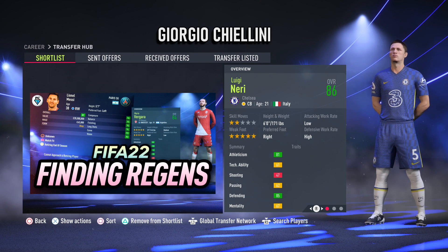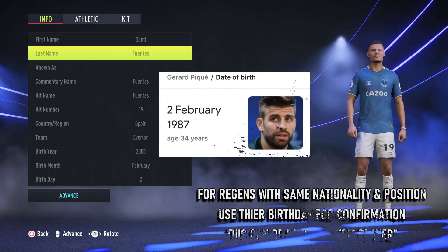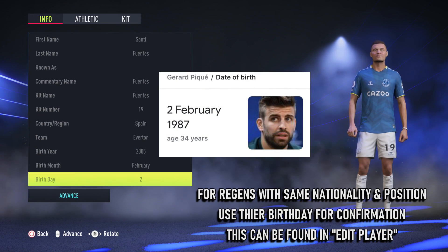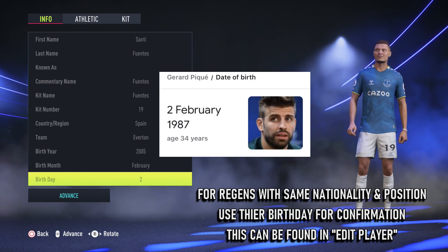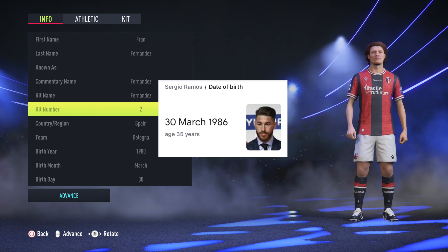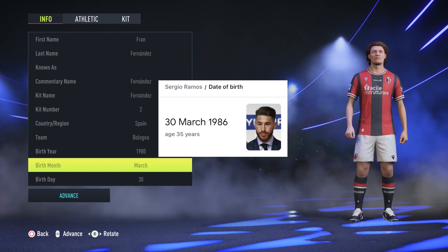If you have two regens with the same nationality and the same position, you can use the birthday for confirmation, and that is found in edit player. Gerard Pique's birthday is the 2nd of February, and Sergio Ramos' birthday is on the 30th of March, making this one his definite regen.